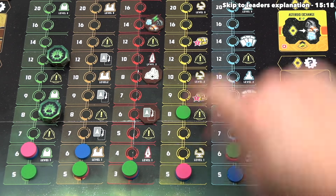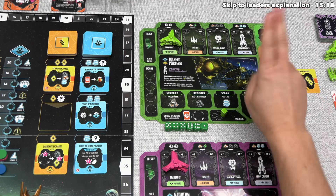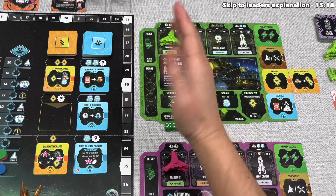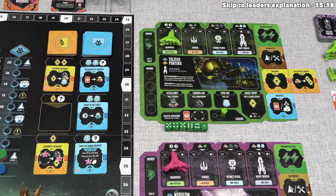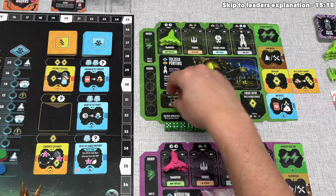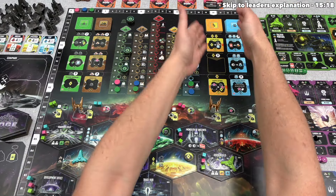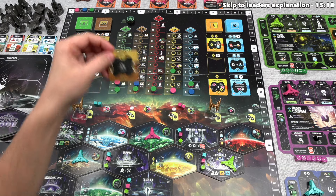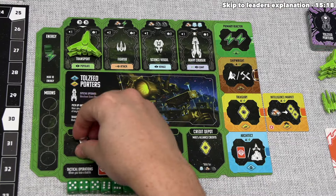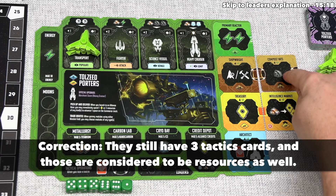Green has taken a module and now has the option to buy one more module or burn one from those available, discarding it from the game, after which they slide all modules down to fill gaps and deal out new ones. They have no more credits — just a titanium and an energy. As the Tolzied Porters they have access to all modules, and they've decided to buy the Compost Vats module for one titanium and one of any other resource. They spend their titanium and energy — spending all starting resources — then put this industry module into that row and go up once on the industry progress track.